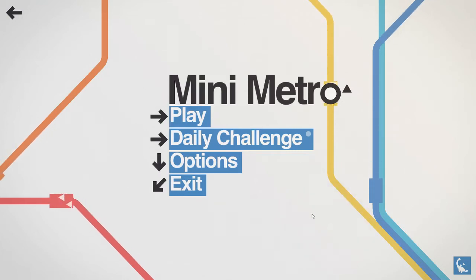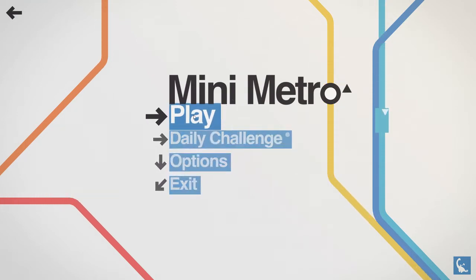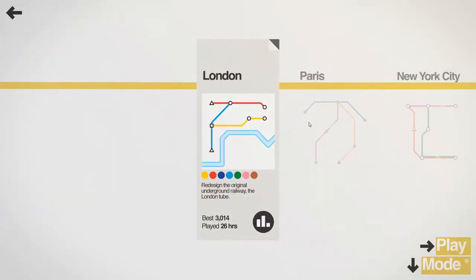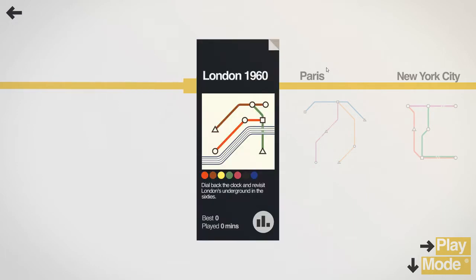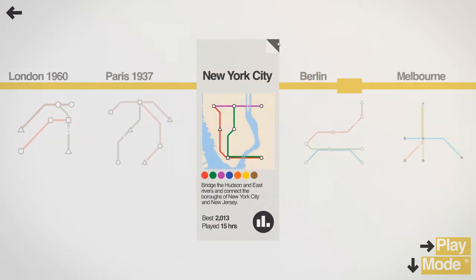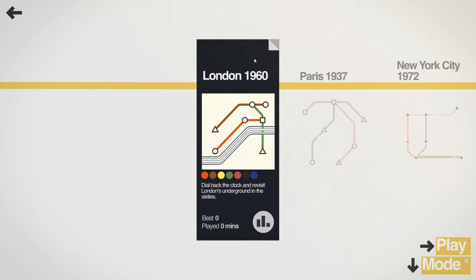Welcome to a let's play of Mini Metro. I did a previous series of let's plays of Mini Metro, but they've released some new maps and changes — specifically London, Paris and New York now have London 1960, Paris 1937, and New York 1972. So I'm going to play the wonderful London 1960 map, dial back the clock and revisit London's underground in the 60s.